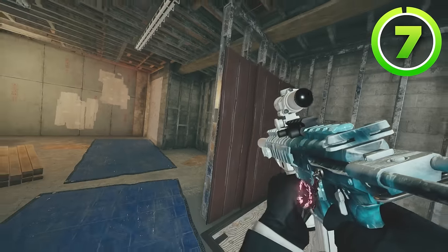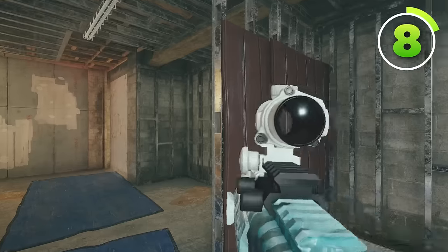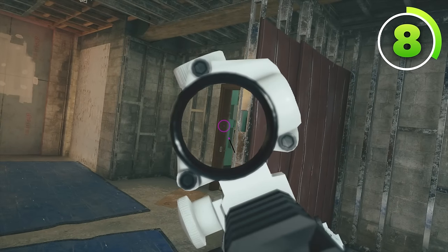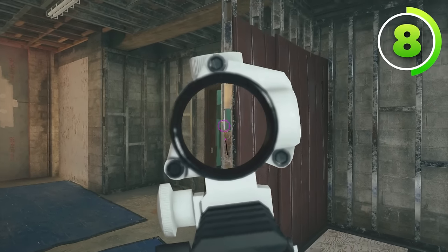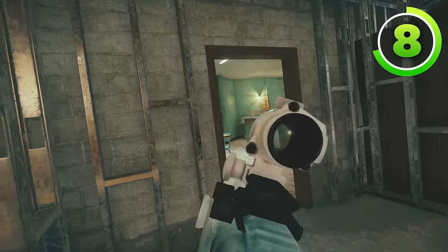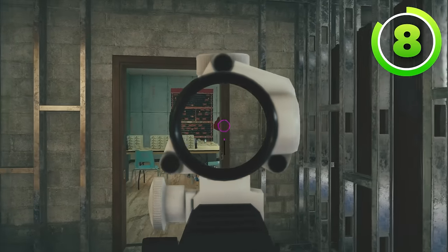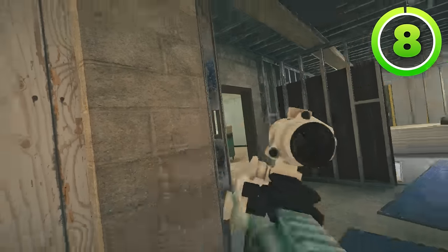To swing correctly, you need to learn how to quick peek correctly. You need your lean keys on toggle for the best quick peeking experience. What you want to do is aim in, then lean and move to the left at the same time, gather information, then lean and move back to the right at the same time. On toggle: lean left, move left, un-lean right, move right. It's very easy to do, and once you get the muscle memory down — maybe 20 minutes in a custom game — you can become 30 times better than everybody in your elo. It's a skill you'll use forever in every single meta.